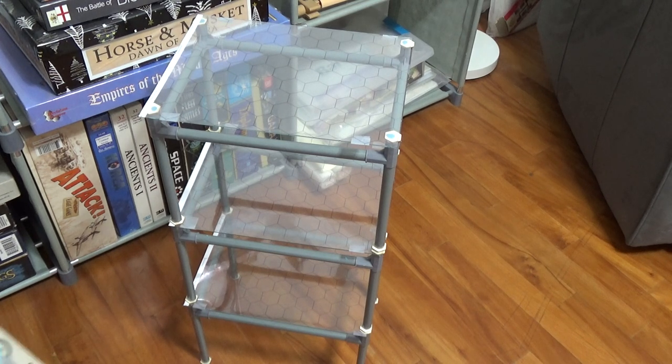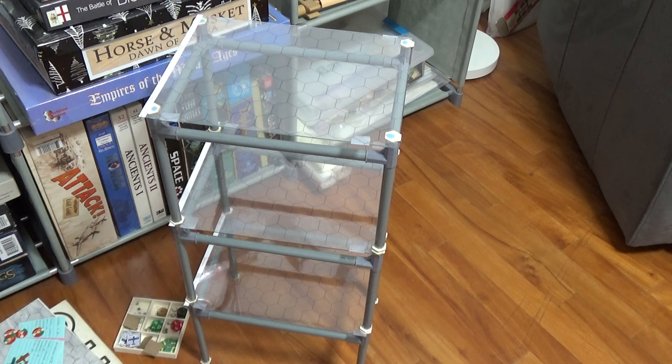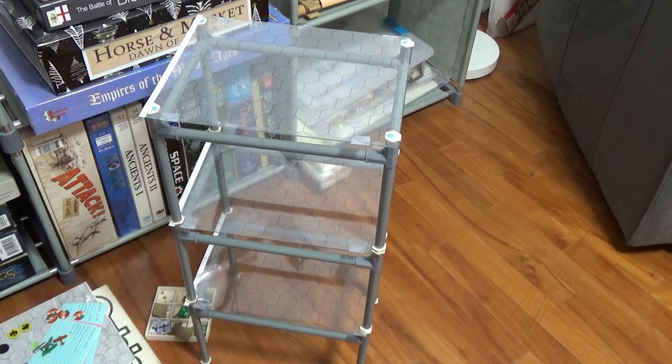I'm just going to talk it out and see if this works. I popped on some hex things and got rid of the squares. Unfortunately the counters are too big for the hexes, so I'm just using the Axis and Allies plastic planes right now. I don't know what can be seen here but I think it's more of a talk-through than anything to actually see what's going on. So here we go.